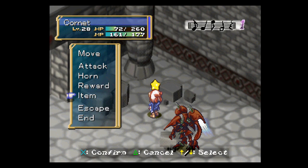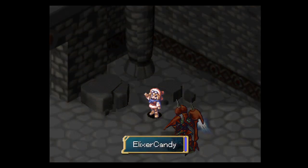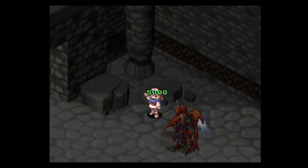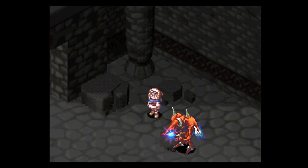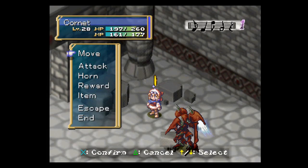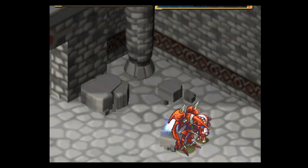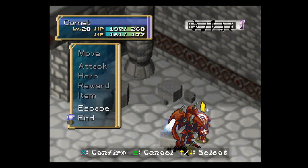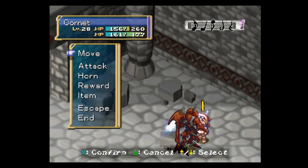I want to keep Cornette above 100 HP, so let's use an elixir candy to help her out and heal up. That's a lot of HP — I don't know that you would ever get up to that amount. Just get back in there. Unfortunately, sometimes the weapon uses Storm on you, and that deals a lot more damage than it did in the DS version of the game.